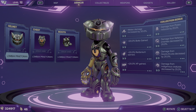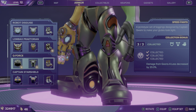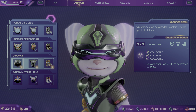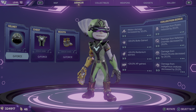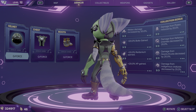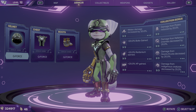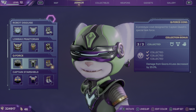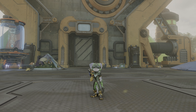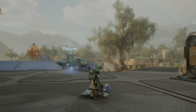Next up, we have Q-Force — this is not associated with QAnon. Q-Force reduces damage from Goons-4-Less by 20%. And this is what it looks like in-game on Rivet.